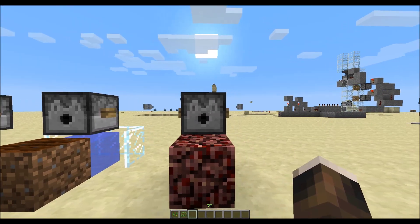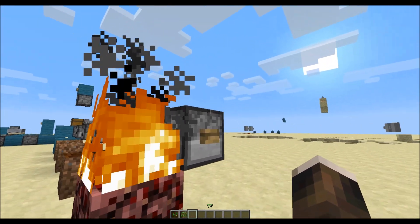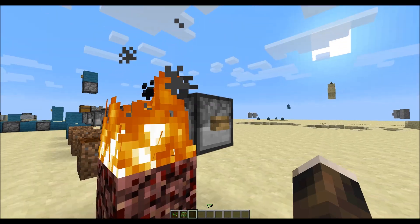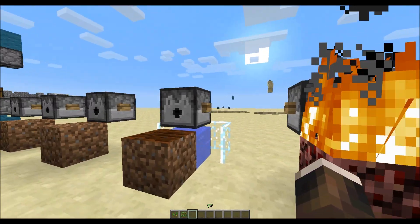Let's start with the basics. Dispensers have changed a lot. For example, you can light a fire with it if you put flint and steel in it, and it will take durability of the flint and steel.